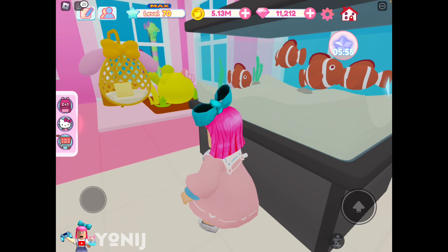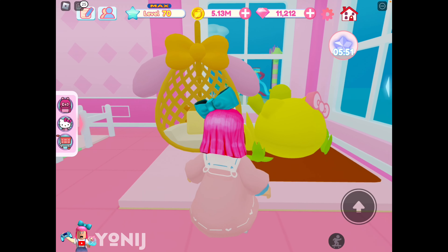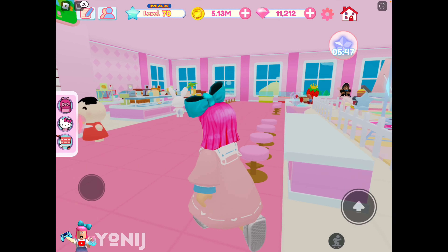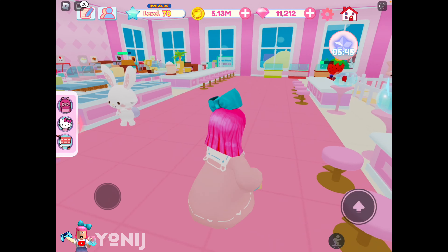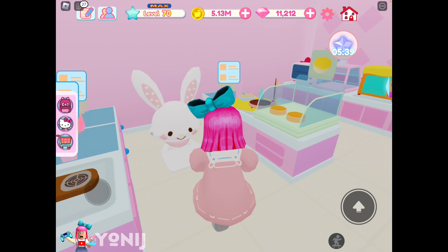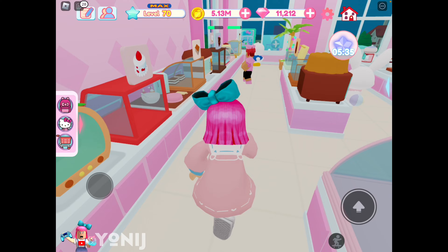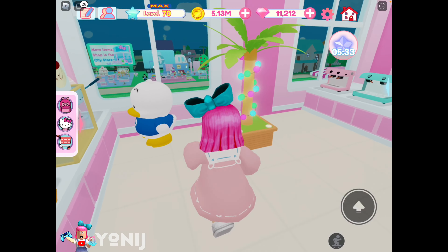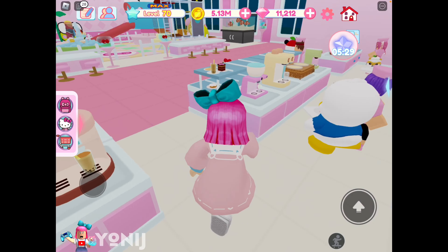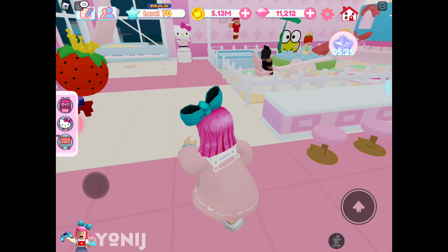Okay, Hello Kitty! You got Hangyodon over here. We'll be able to go see the aquarium and my favorite item in the game — I want these in real life, you guys! And then the kitchen is gonna be here. Oh, I like it! And there's Kuromi. Wish me well, everybody! I like the setup. What do you guys think?